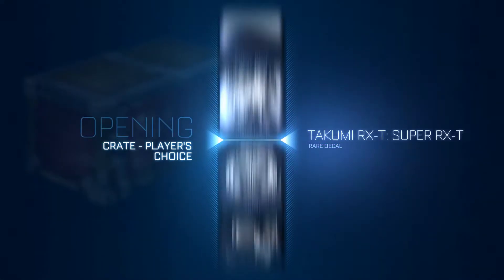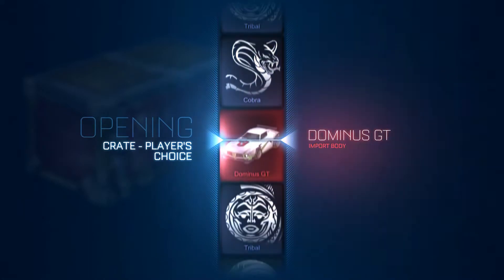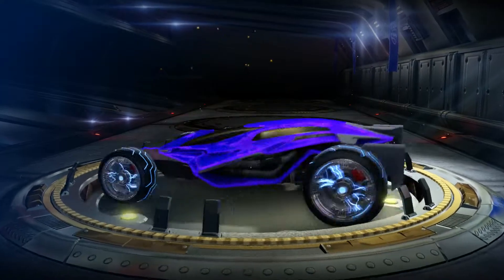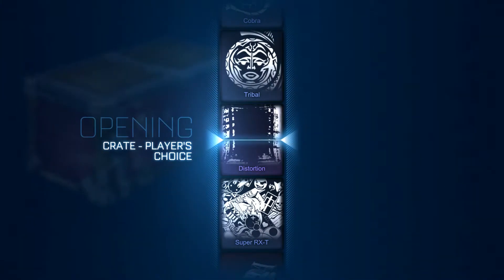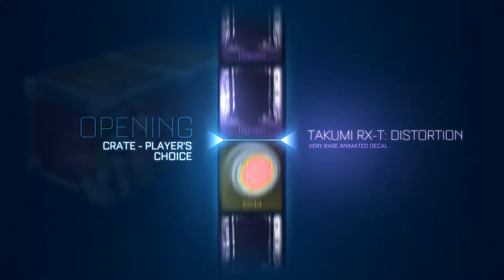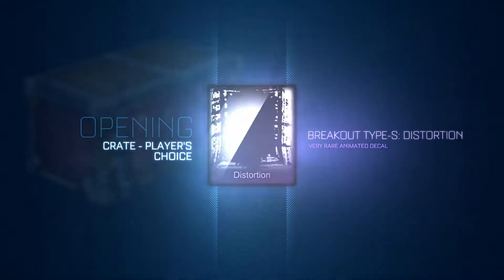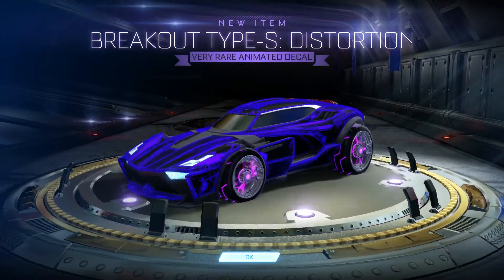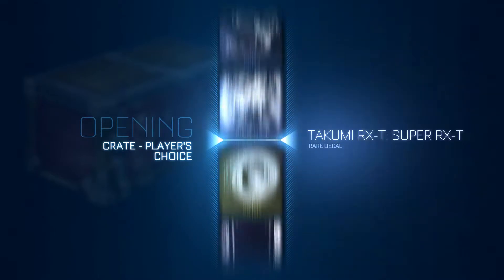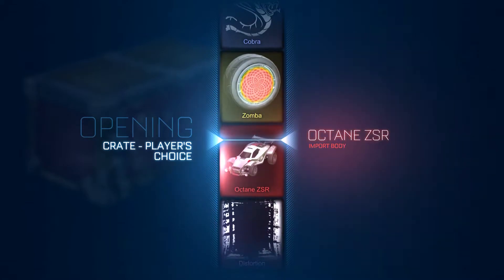10 keys, 10 player choice crates — you never know, maybe the nitro crates were just shit but the player choice crates could be phenomenal. I'm trying to get like 10 imports and trade up. Those Voltix — are they painted? No, they're just normal. That's what I want — I want to land on the Voltix but painted. We get Distortion — a very rare, I'll take it. I don't even have a Breakout so maybe I can get one. These aren't that popular but I'll just trade everything up.